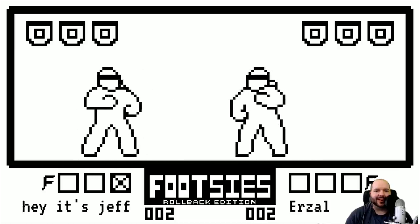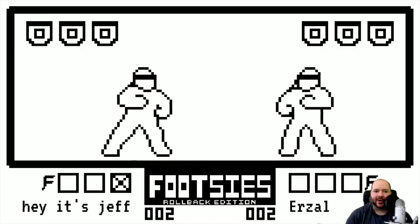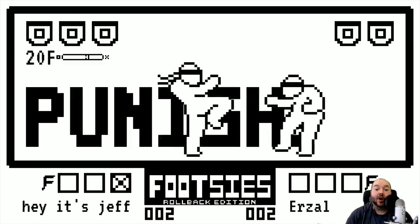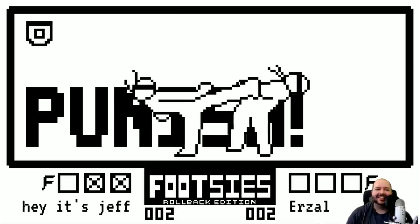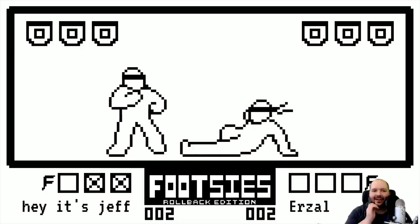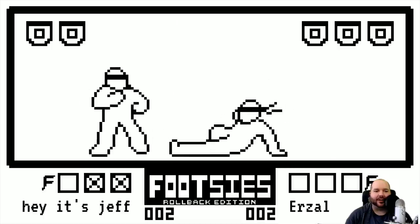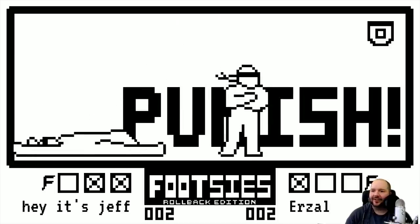He was close enough to punish the DP — nicely done by Jeff. Whiff donkey kick — no punish. Jeff not taking the bait. The reaction is so hard. He didn't confirm into the donkey kick. Jeff has clawed his way back and is now one round away from taking the match. Urzel corners himself but walks back out. I would be so scared of that raw donkey kick threat if I were Jeff right now. Gets blocked — fake hit confirm, not real.